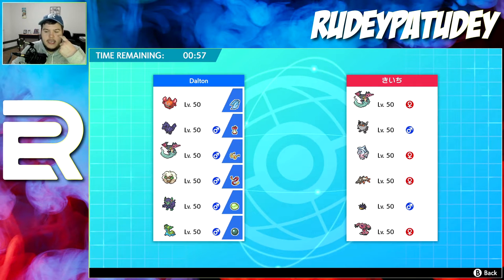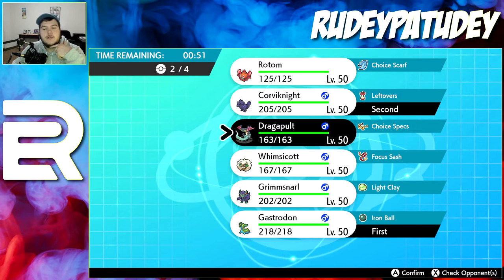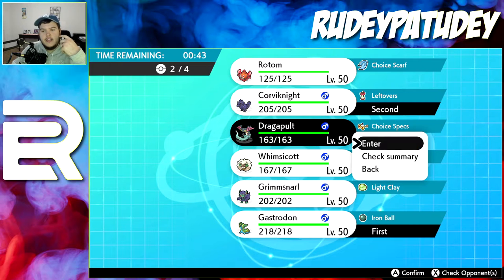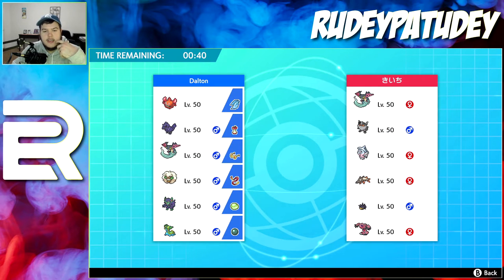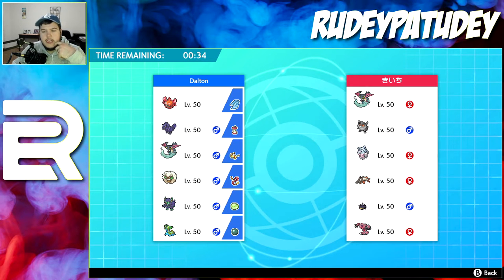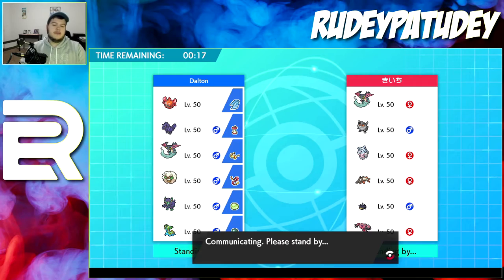Who do I want to Dynamax this game? I sometimes switch Dragapult to Assault Vest but Choice Specs is because I like to primarily Dynamax him. I'll put Dragapult in the back and probably Grimmsnarl for support with Thunder Wave — although Runerigus is ground type so he can avoid it. I'll bring Grimmsnarl just to see.